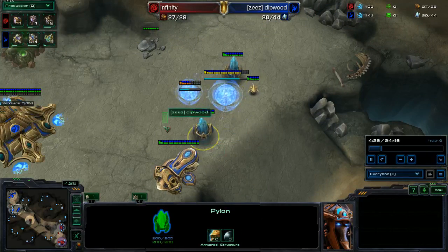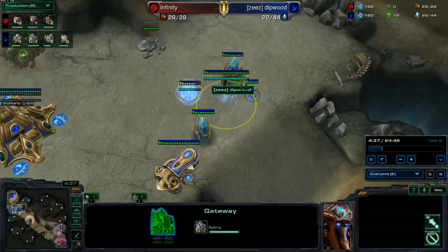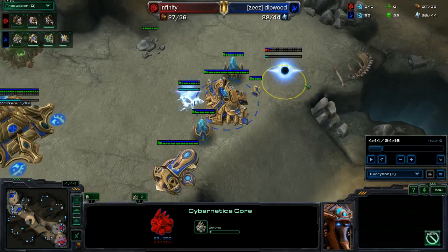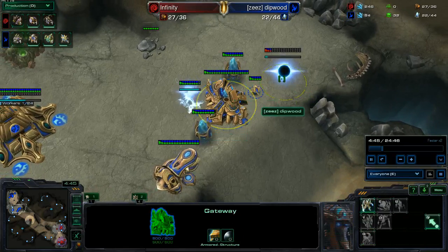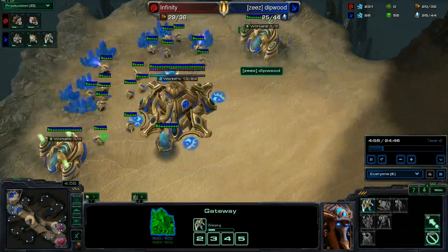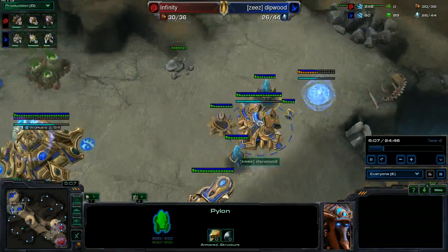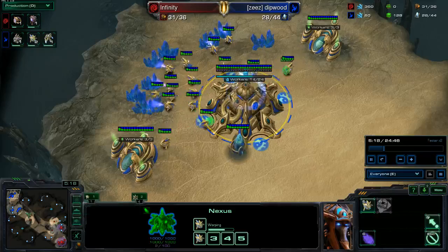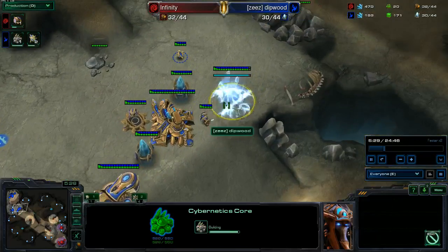But yeah, this wall is just extremely wonky. The Cyber Core is going to go down, and this has got two entrance points. I'm almost positive that you can slip through here, and then obviously right there. So making a Zealot. Now getting the second gas - that's obviously late. Chrono Boost is being kept up, yes, that's good. I don't think I need to be worrying about Chrono Boost that much this game, which is good.